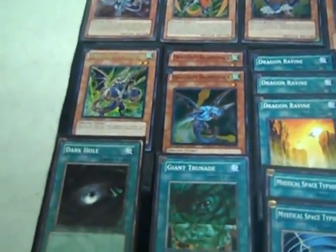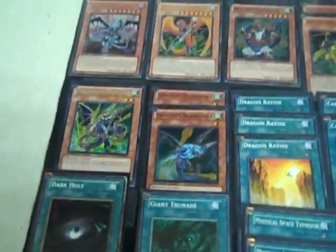Then we got one Phalanx — I can only find one. And two Brandy Stock. This card is broken — well, not broken broken — but it allows your Ducks or Mistalian to attack twice a turn.